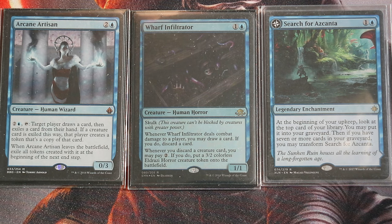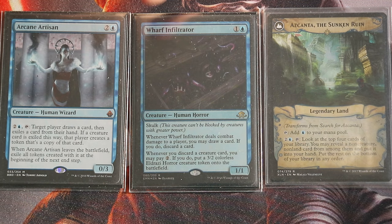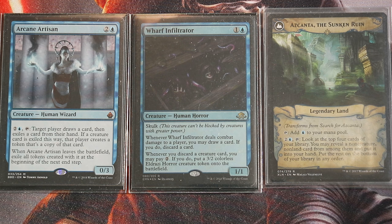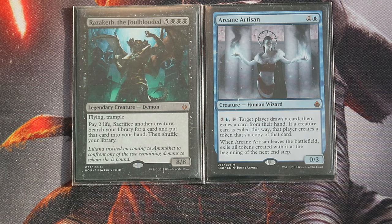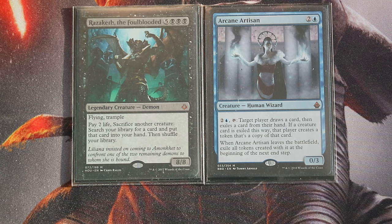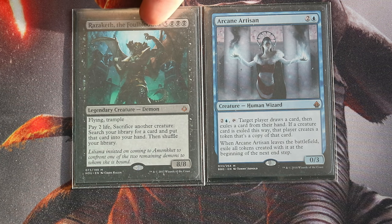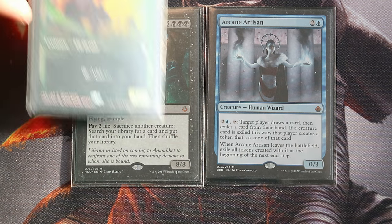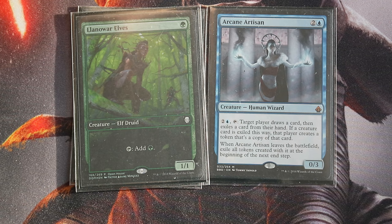Three other cards for card draw: Search for Azcanta can fill our graveyard and flip into a land that impulses. Merfolk Looter attacks, deals damage, draws a card, and discards — letting us pitch big creatures we want to reanimate. Arcane Artisan lets you tap it for two mana, draw a card, exile that card, and if it's a creature you put a token copy of it into play. You could activate it, draw a card, and exile Razaket to get a Razaket token — which can sacrifice creatures for tutors. That token gets exiled at end step, but if we win that turn it doesn't matter.